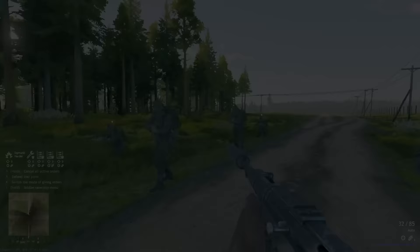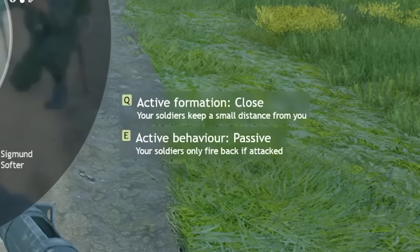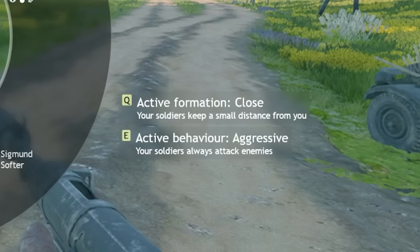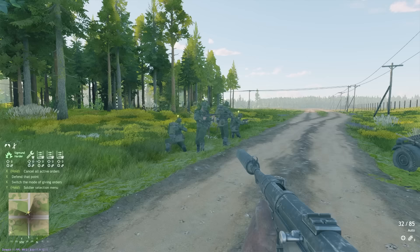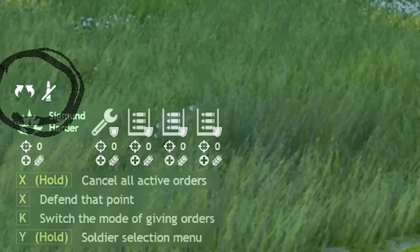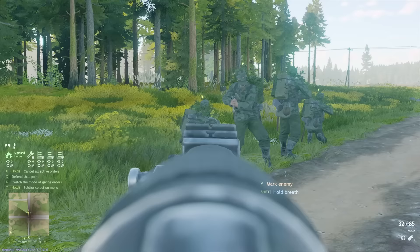The eleventh tip stays on the same wheel menu, as here is also the new place where you can change your squad behavior as a whole — such as whether to make them shoot everything they see (aggressive) or only shoot back when they're being shot at (passive), alongside wide, narrow, or standard formations. All these behaviors have a symbol above your soldiers in the bottom left of your screen, and these behaviors save for the next time you use that squad, even if you start a new battle entirely.